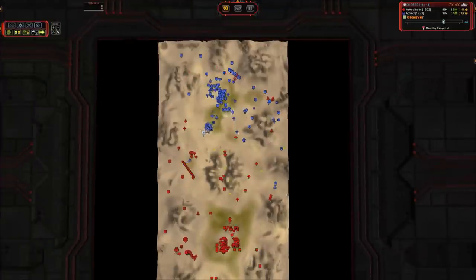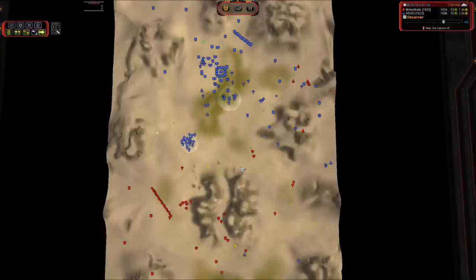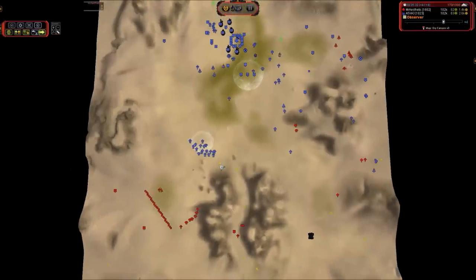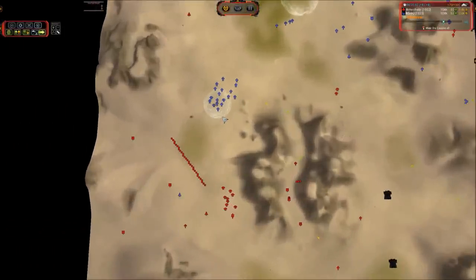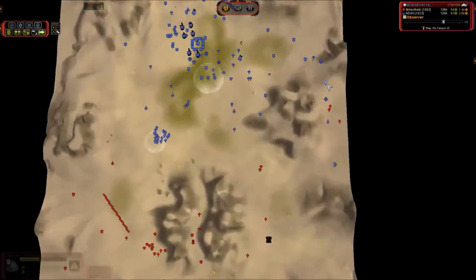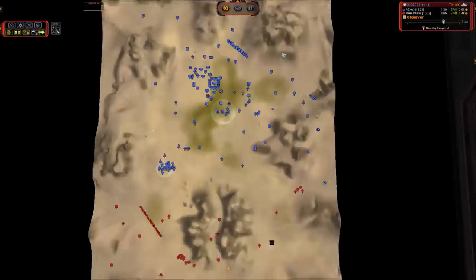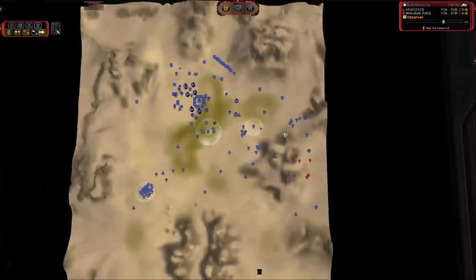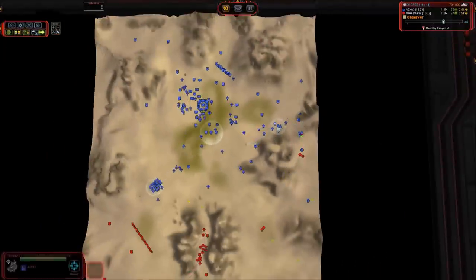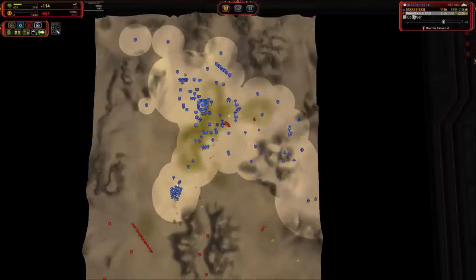That was a bit intense — a whole lot of luck and skill in that situation. Both of those should have resulted in a death, but thank goodness for careful micro and strategic overcharges. We've got tech 3 mobile shields online — a very handy tool that Seraphim has at its disposal. You can see the huge radius on that shield; those will cover a large number of units. Pair those with sniper bots versus Percivals and you can do really well. The T3 shield also acts as a buffer to allow the T3 tanks to get within range, overcoming their shorter-range disadvantage.